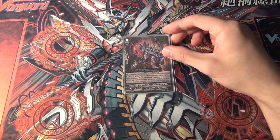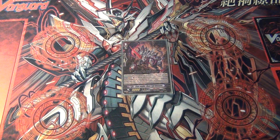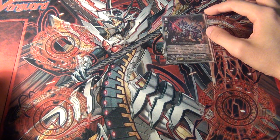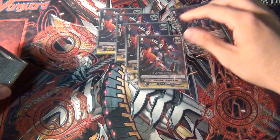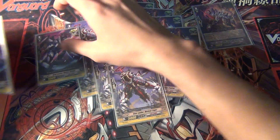The starter I went with is Dusttail Unicorn, still probably one of the most popular starters for any Link Joker deck that's not running Schwarzschild Dragon, or if they're not running the generic search-the-top-five-for-a-grade-three starter. Next, four heal, four draw, and eight critical. I just went with a standard lineup.